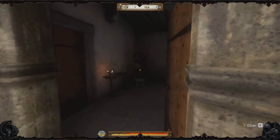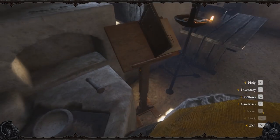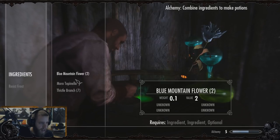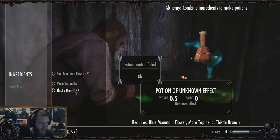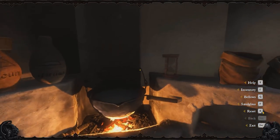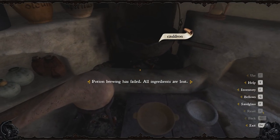Now that you have the herbs, it's time to craft. Fast travel back to Rete and go into the back room of the alchemy shop. There you will find a lab station to work at. Now pay attention, because this ain't Skyrim. This system doesn't work like Skyrim. In order to craft a potion or this Savior Schnapps, you need to follow an exact formula or else the alchemy process will fail. You'll see what I mean.